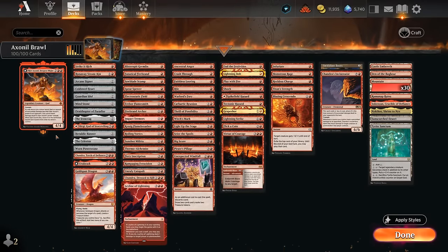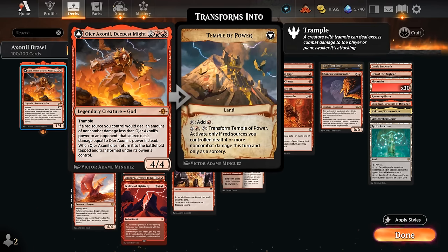Hello and welcome to another Historic Brawl gameplay video. Today we're taking a look at a Mono-Red Storm/Burn deck featuring Ohara Ashonil, the Deepest Might — a 4-mana 4/4 legendary god with trample, saying if a red source we control would deal an amount of non-combat damage less than Ashonil's power to an opponent, that source deals damage equal to its power instead.